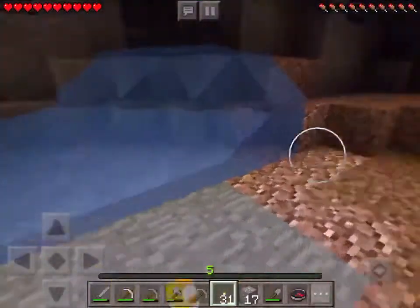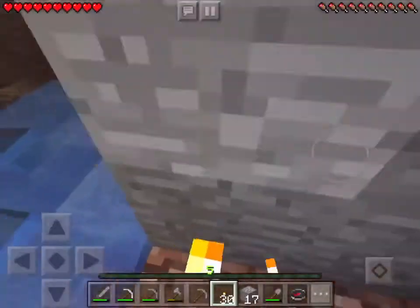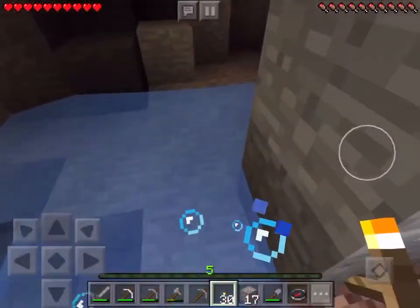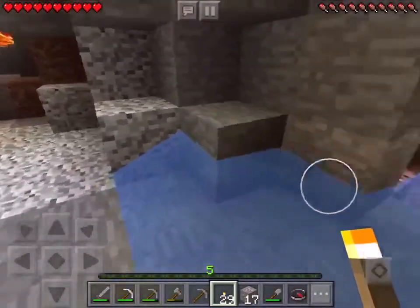There's some water here. There are letters down there — you can see where all this water is coming from, which is kind of helpful, I guess. Looks like it's coming from very far up.